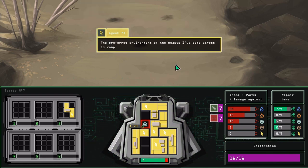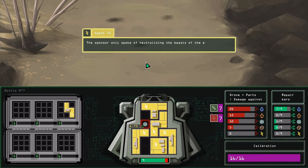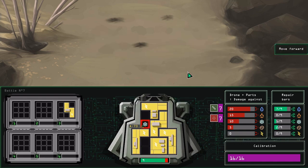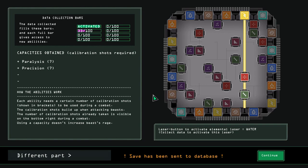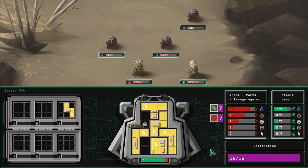The preferred environment of the beasts I've come across is completely different to the one around here. The sponsor only spoke of neutralizing the beasts of the element water. He didn't evaluate the threat very well. Now I got more stuff and the damage is still there.